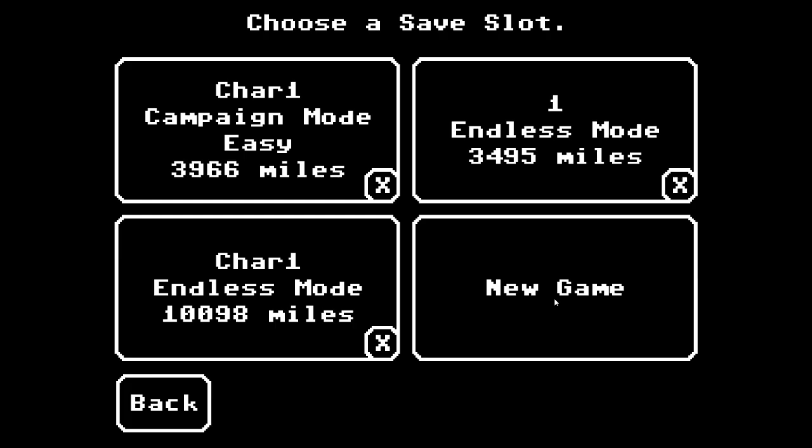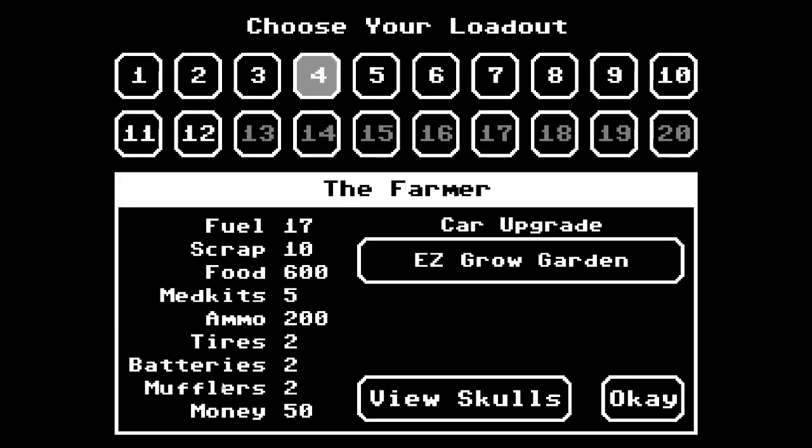So you want to get 10,000 miles in Oregon Trail's Endless Mode. Let's take a look at how you might want to do that. You're going to have to choose your loadout. I chose the Farmer because it generates food as you move. You can sell that food later on for money, or you can use the food to keep your characters alive.